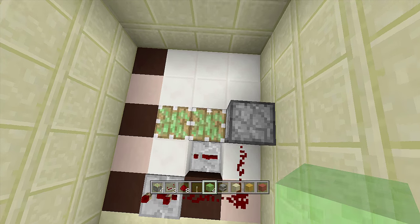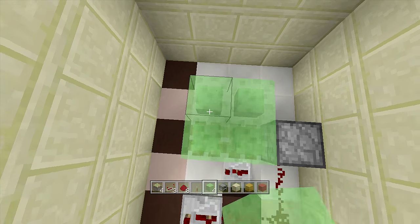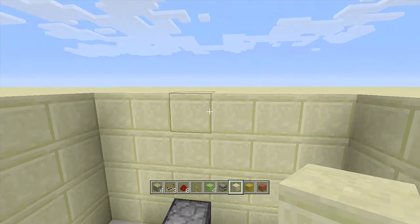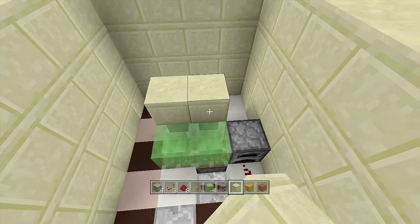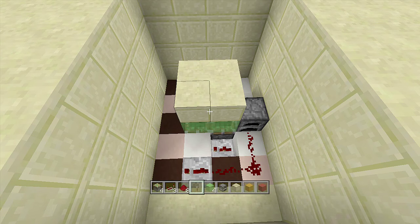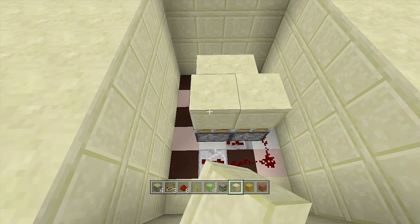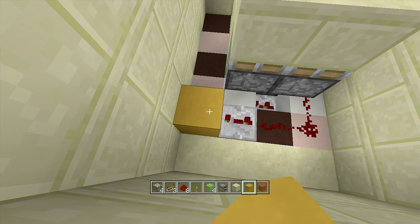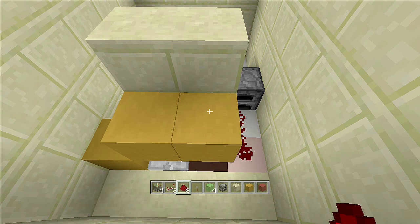Take out your slime blocks and right above the sticky pistons place four slime blocks — one, two, three, four. Then take out your block of choice (I'm using smooth sandstone to match my top area) and place four blocks right above the slime blocks — one, two, three, four. Next to your block of choice, place two sticky pistons with two blocks of choice on top of them.